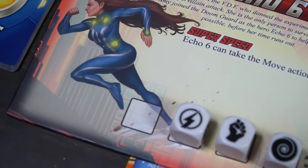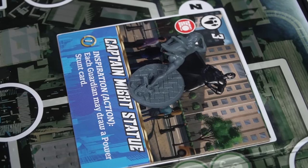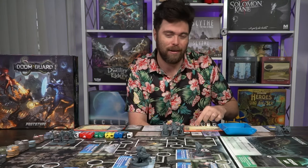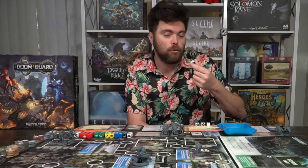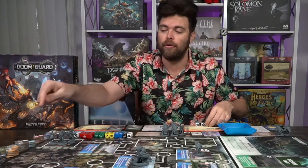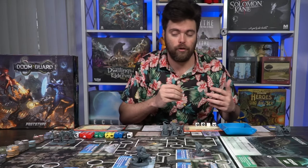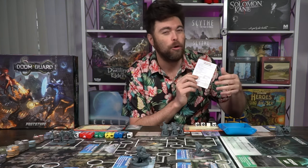Each die has a unique action. One could increase your movement speed by two — your movement speed is shown in blue on your character board. Another is a wild, meaning you choose anything you'd like to do. You have might, which allows you to enter combat. And you have energy, which gives you energy tokens to spend on certain abilities in the game and on your character cards. There are also location actions on the game board, most costing energy. On your turn you can do any of these actions, but only once, unless a card or rule states otherwise.